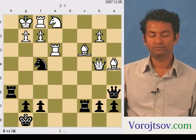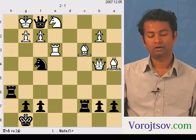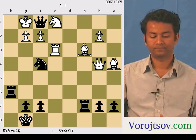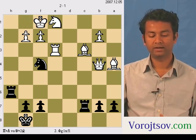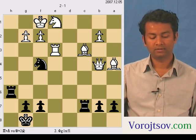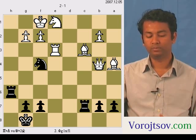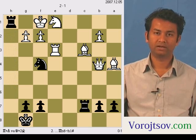The queen goes to take the rook at f1. The king has no option but to take the queen at this point. The other observation is that e2 is protected by the black knight. So the h-file is open, and the rook can just go to h1 and deliver the checkmate.